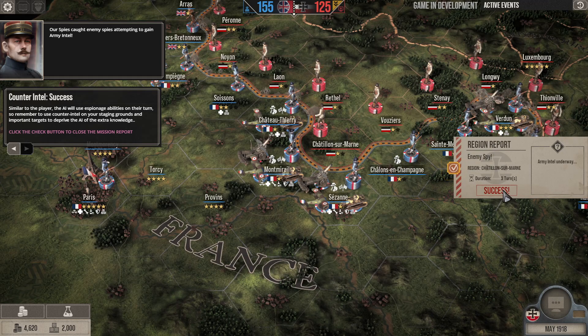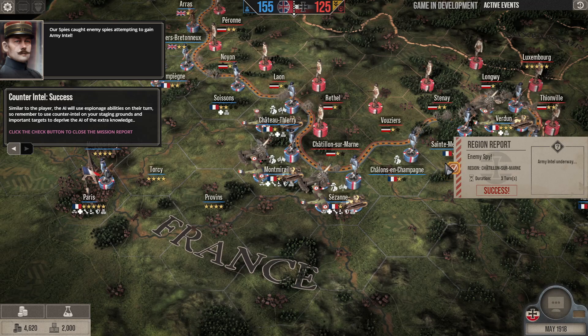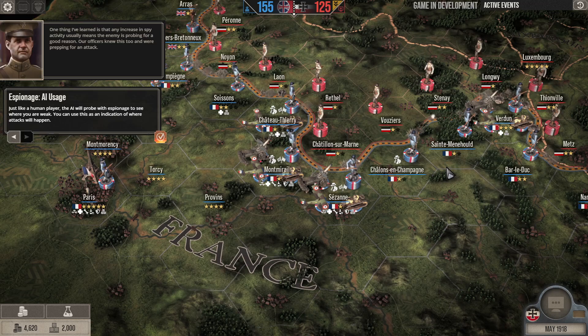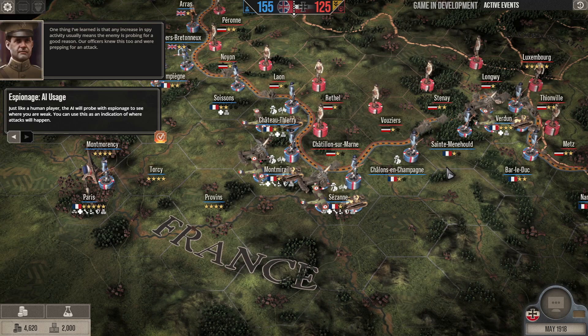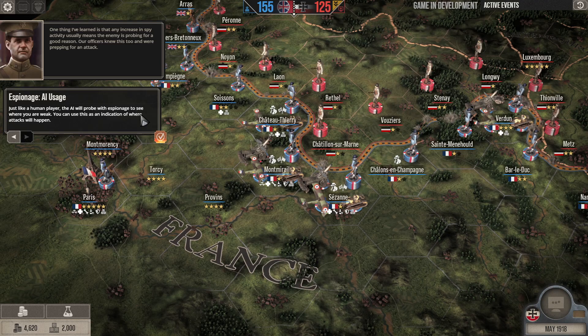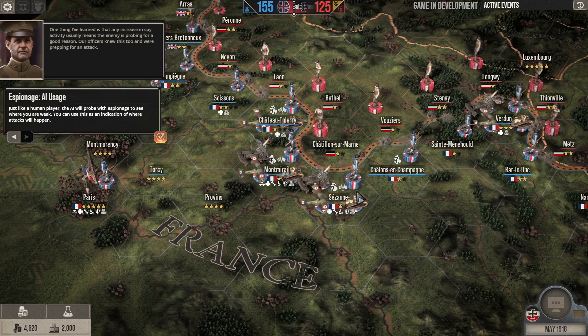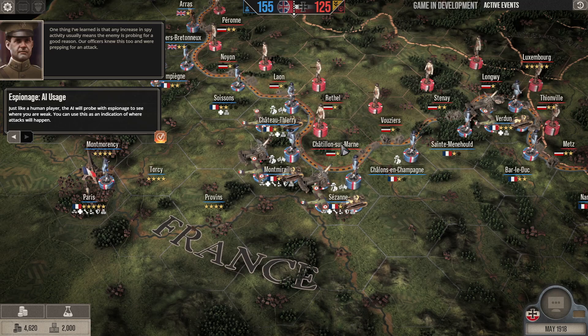Enemy spy captured. One thing I've learned is that any increase in spy activity usually means the enemy is probing for a good reason. Our officers knew this too and were prepping for an attack. Just like the human player, the AI will probe with espionage to see where you are weak. You can use this as an indication of where an attack will happen — so we should probably expect an attack somewhere around here.